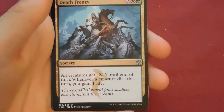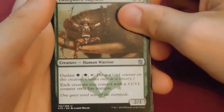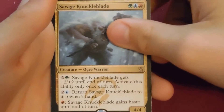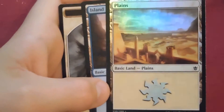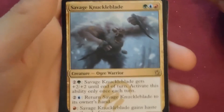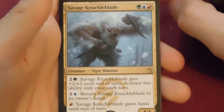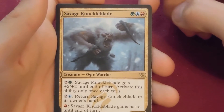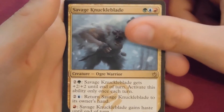Pack: Mystic Monastery, Death Frenzy — never seen that card — Tusk Guard Captain, and the rare is Savage Knuckleblade. Very cool, very swag. Savage Knuckleblade: one green, one blue, one red. You can pay two and a green to give him plus two plus two, two and a blue to return it to its owner's hand, and a red to give it haste. It's a 4/4. That's probably why Stoke the Flames has gone up — it deals with the Savage Knuckleblade.